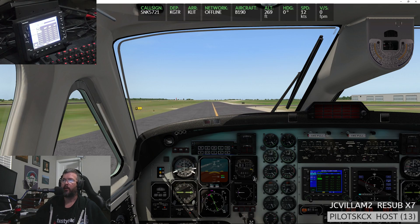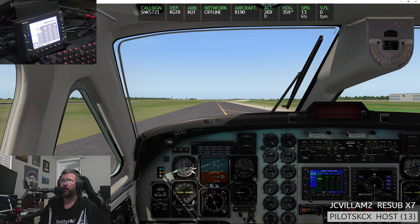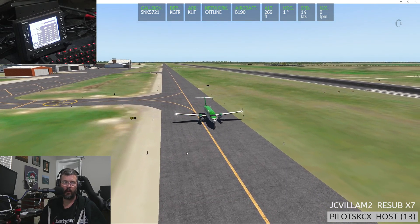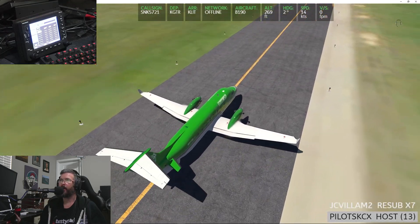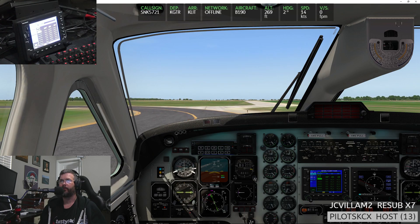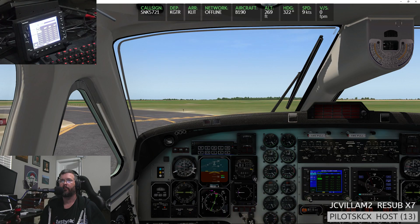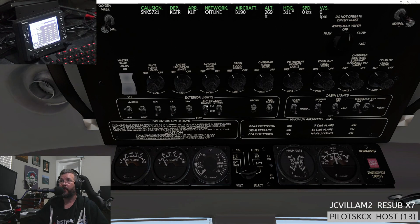Let's set barometer to 30.01 and we'll go one notch of flaps. It's a good service — I think the community should support them for their work. I kind of wish they would economize a few things. Hold short — put landing lights on, nav lights on, anti-collision beacon, flight strobe, cabin lights on, reading lights on, fasten seat belt signs on.